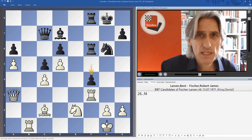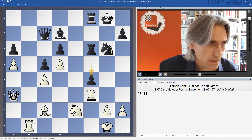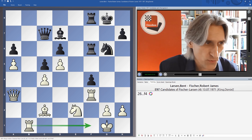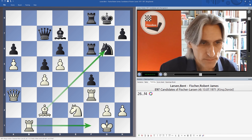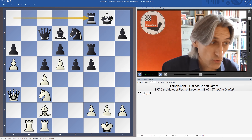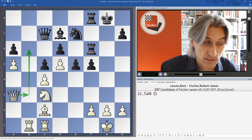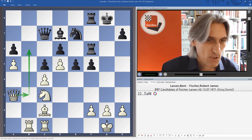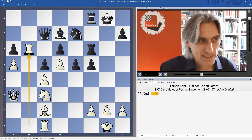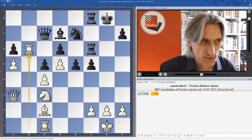Black might continue with something like f4 and we've got a really tense situation. White can switch back with a rook, maybe take there as well — it's really unclear. It's also possible to play queen b3 with the idea of bringing the queen down to either b6 or b7. But rook b6 — this sends the rook really up a bit of a blind alley, as we'll see.